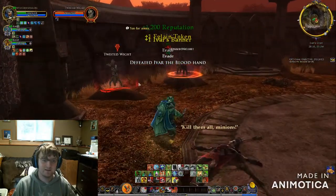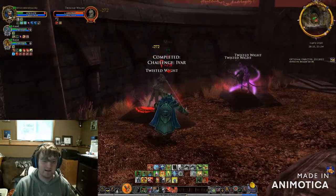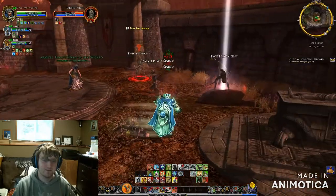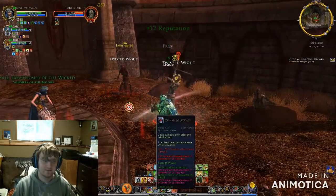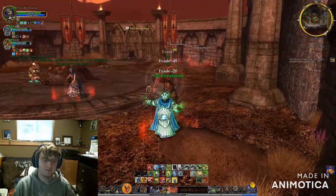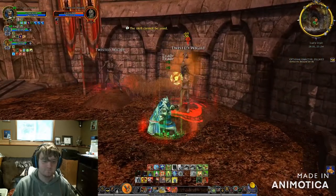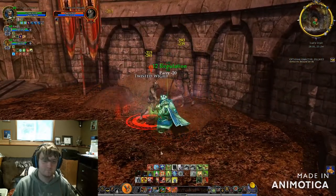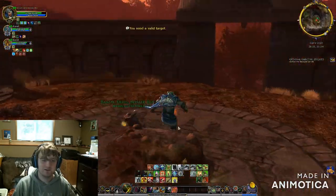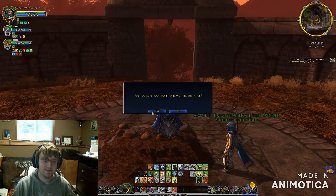There you go — we killed him. Now after you kill him you gotta kill the axe, which is kind of a pain because he might actually take some damage. If you're doing this fight you might do it slower and kill the adds but not the banners. So right-click your character and hit leave instance.